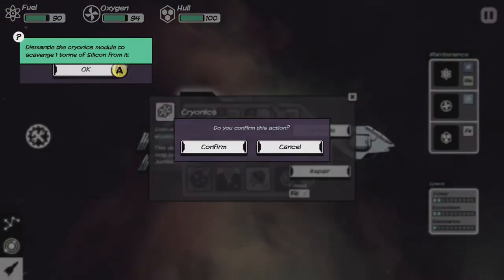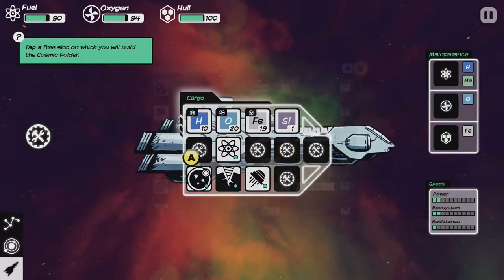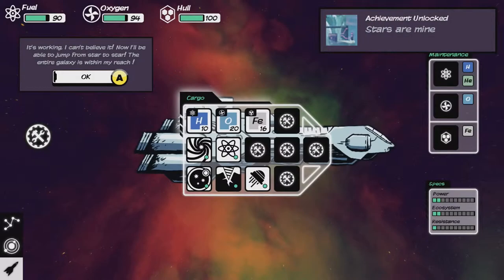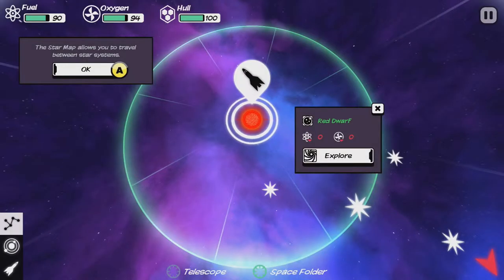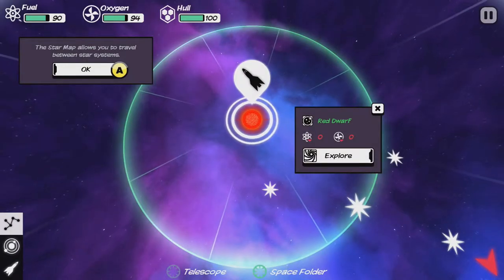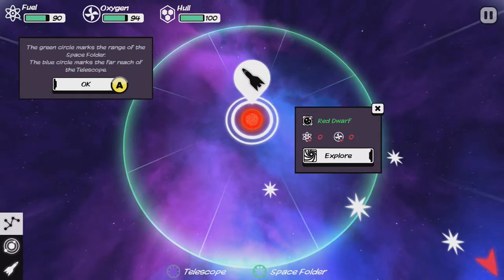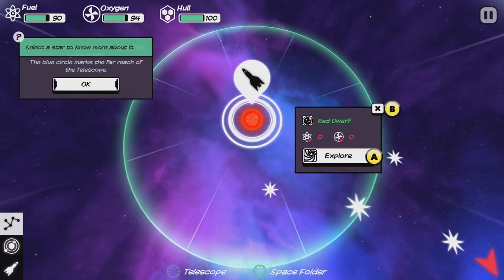Now we're going to dismantle it. Confirm. Tap the free slot — now we can craft a folder. It's working! I can't believe it. Now I'll be able to jump from star to star. The entire galaxy is within my reach. And you got an achievement when you did that. Tap the galaxy tab to display the star map. This star map allows me to travel between the different systems. The green circle marks the range of the space folder — you have to upgrade that obviously. The blue circle marks the far reach of the telescopes.